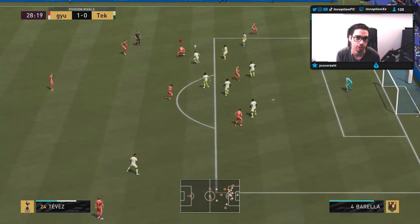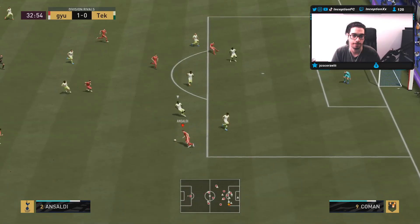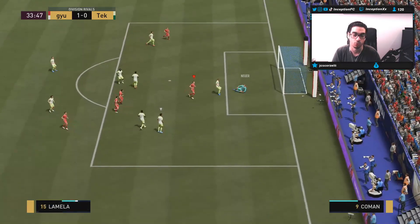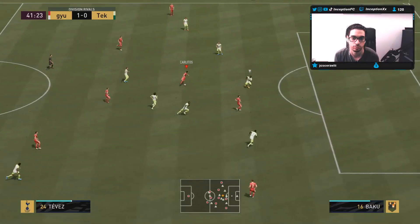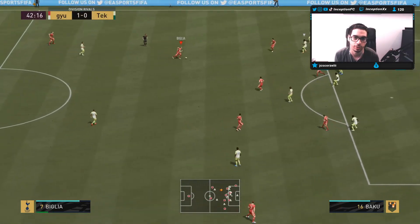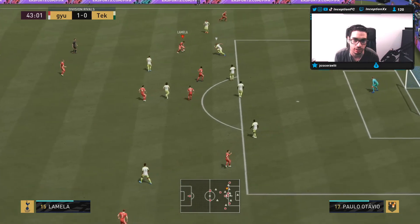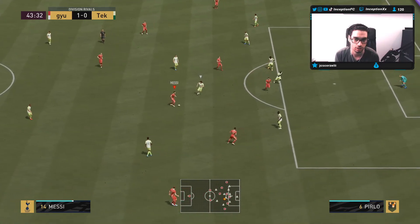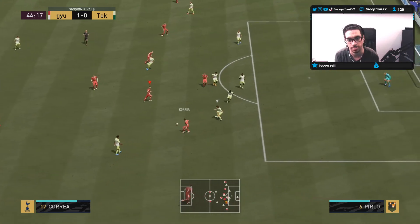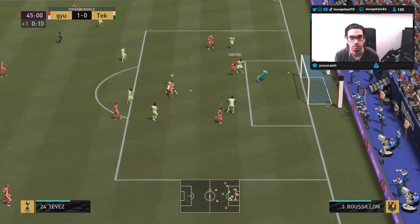I just want to show you guys the dribbling under pressure — you can definitely notice it with this card. Maybe a marksman could be a better choice? I like to see the player's movement to get familiar with the attacking plays I have to make to fully utilize the card. Good movement right there, seizing the empty space — nice little goal.